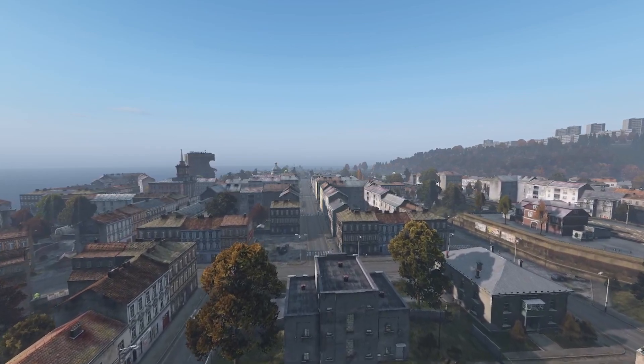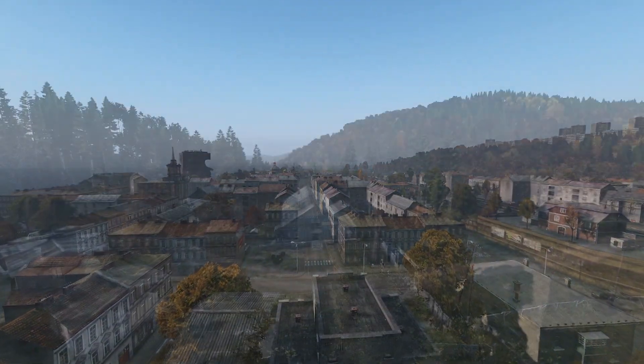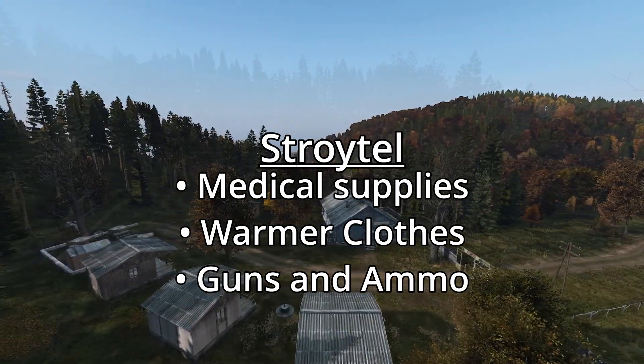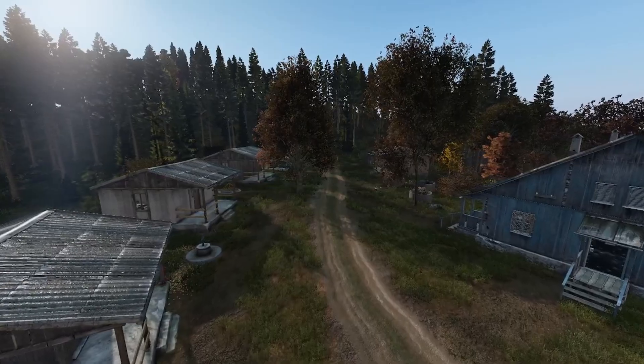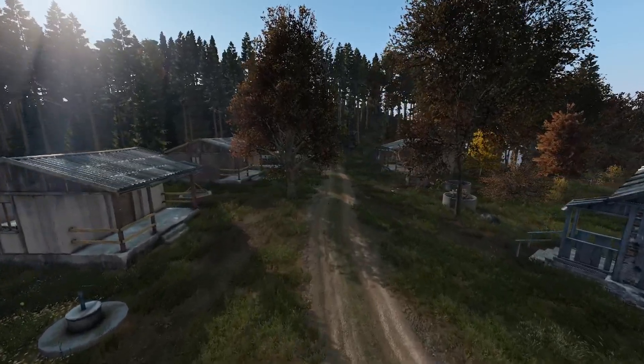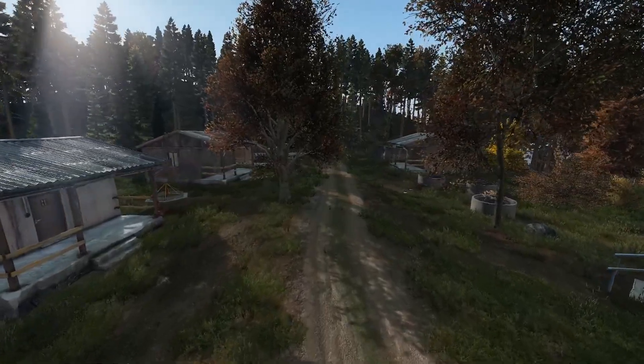We'll be walking north of Cherno to a smaller campsite called Stroidal. There are a few hunter shacks here, a water pump, and most importantly a medical center. This is your first real chance to hopefully get a gun, which you will need by the time you get to the next city.